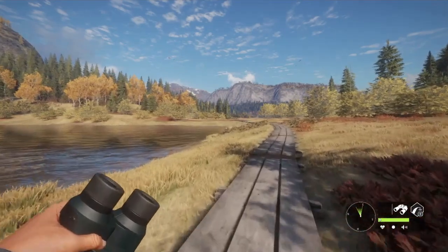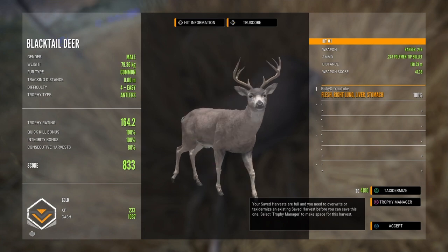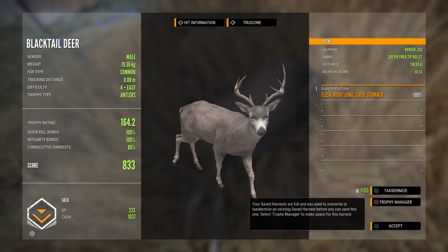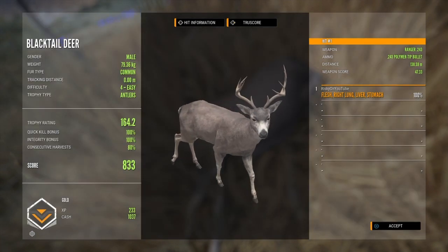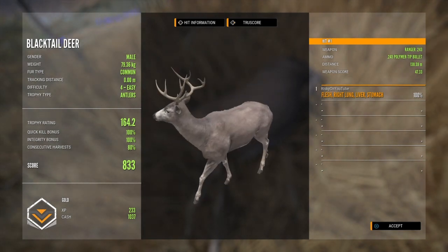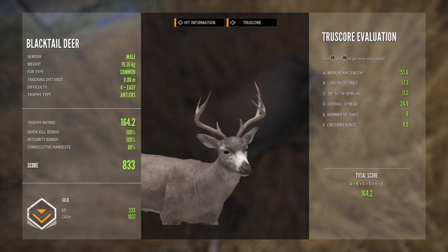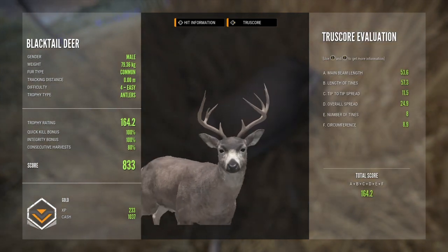I ain't complaining not one bit. Let's go ahead and claim this fella. He's actually not bad — he's got a pretty cool little rack on him. I like that. I'm screenshot-capturing that because look how interesting it is. That's cool, I like that. Actually a pretty nice one too — there was a gold 833. Consecutive harvest is now going to be at 100% when we kill something else. Pretty neat.